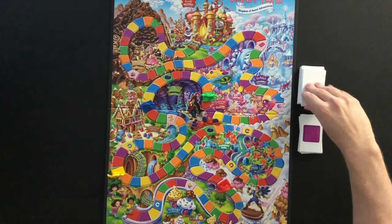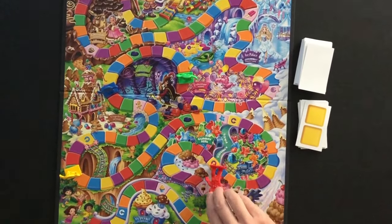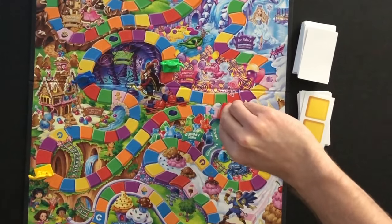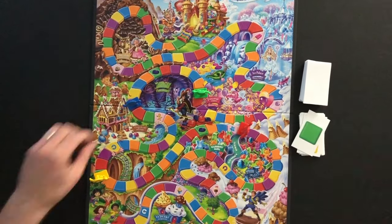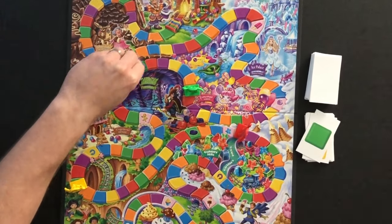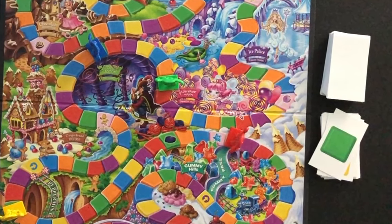In addition to the peppermint pass shortcut, there is a gummy pass shortcut. When a player lands at the beginning of this shortcut, the shortcut is taken. There are two licorice spaces on the board. If a player lands on one of these spaces, the player is stuck, meaning the player's next turn is skipped.